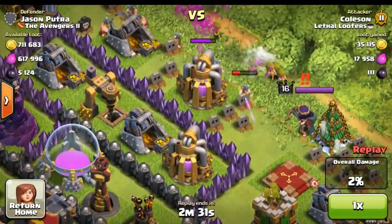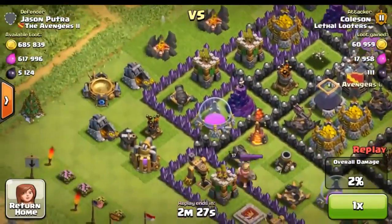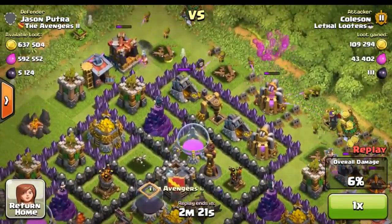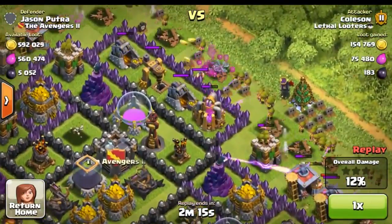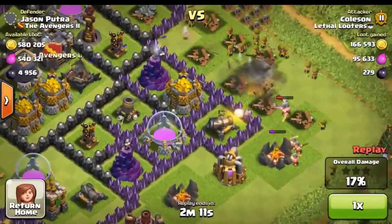As you look on the outside, his collectors are pretty much all the way full and I'm going to be using Barch today. I just randomly came across this base with no idea I was going to find something like this — it was absolutely crazy. I am currently a Town Hall 8, and because of that this Town Hall 10 is going to give me a pretty sweet loot bonus.